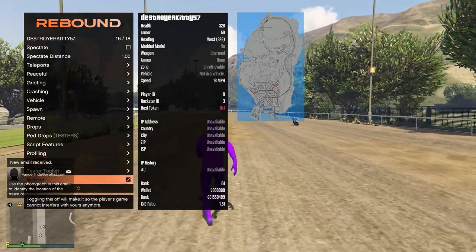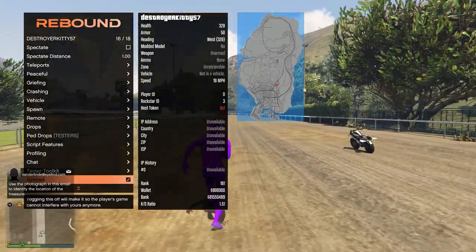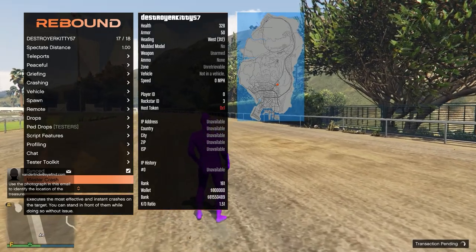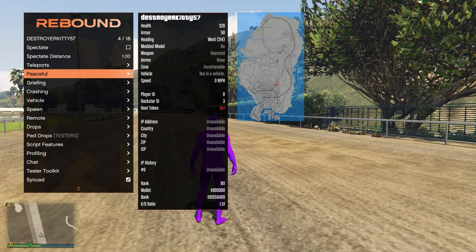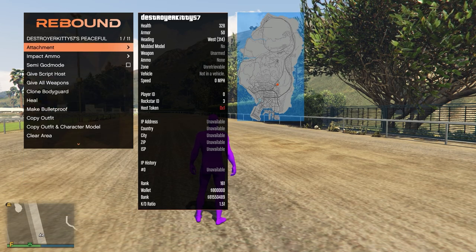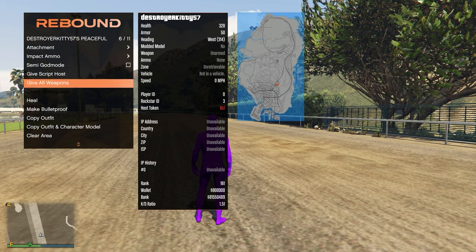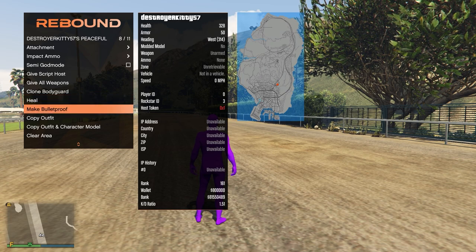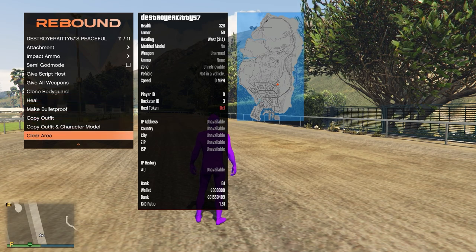Moving on, we have Synced — toggling this off will make it so the player's game cannot interfere with yours, which is not really recommended. Then we have Master Crash, which uses the most effective and instant crashes on the target. Moving on, we have Peaceful — so we can give them attachments, impact MO, script host, give all weapons, clone, bodyguard, kill, make bulletproof, copy outfit, copy outfit and character model, and clear area.